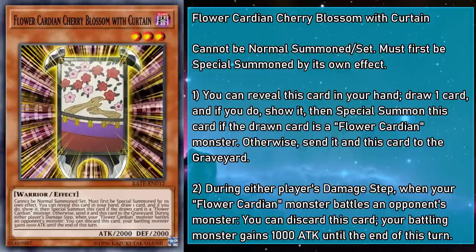Flower Cardian Cherry Blossom with Curtain is a level 3 monster with 2,000 attack and defense that can't be Normal Summoned or set. You can reveal this card in your hand to draw a card — then Special Summon this card if the drawn card was a Flower Cardian, otherwise send it and this card to the grave. During either player's damage step, when your Flower Cardian monster battles an opponent's monster, you can discard this card, and your battling monster gains 1,000 attack until end of turn. So Curtain is very much the Cardian's bullfighter cape to Blackwing's Kalut.